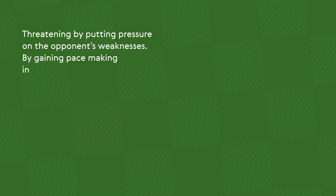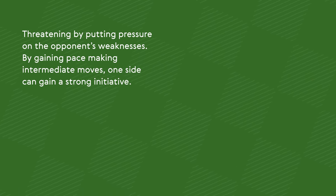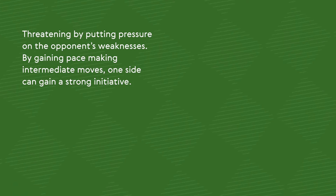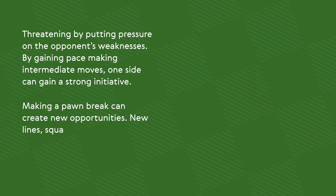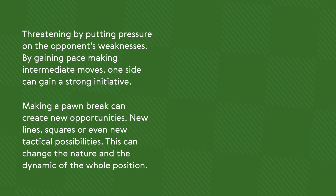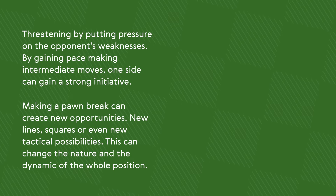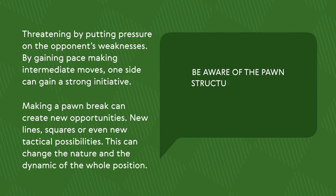Threatening by putting pressure on the opponent's weaknesses — by gaining pace and making intermediate moves, one side can gain a strong initiative. Making a pawn break can create new opportunities: new lines, squares, or even new tactical possibilities. This can change the nature and the dynamic of the whole position. Be aware of the pawn structure to find the potential pawn breaks.